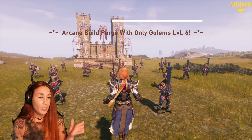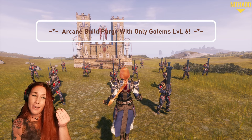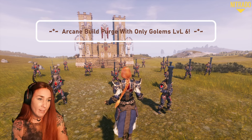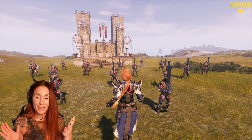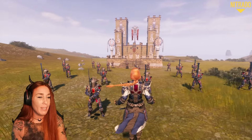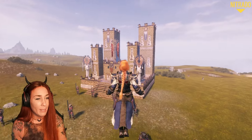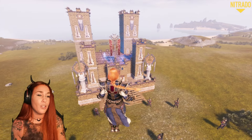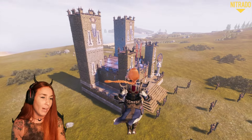Okay, it is purge time. It's time to do something new, something that might not go well, but we will see. So I decided to do something a little bit different here. With the arcane build set being in the bazaar, I wanted to do a little purge build — a little arcane castle. So this is what I came up with.